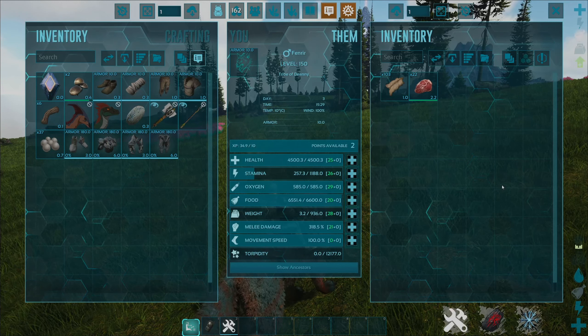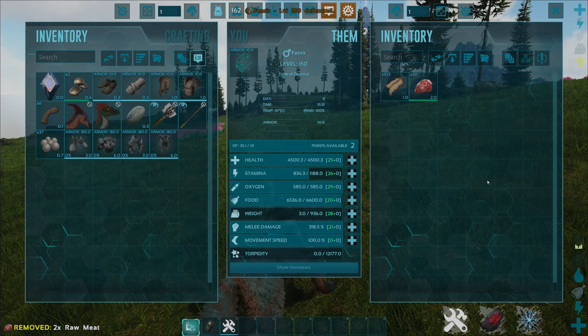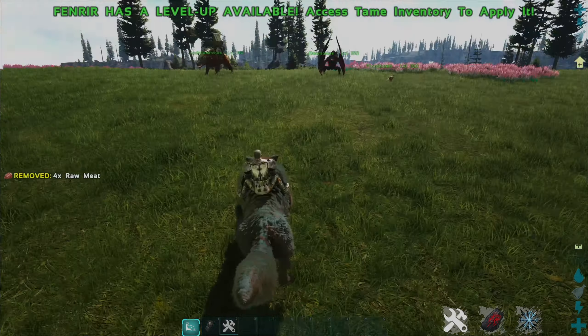Stats wise overall it's a pretty average tame with similar weight to the Andrewsarchus. Stamina is the same and it has a bit less health, but melee will be a lot stronger on this guy. That is the Fenrir Wolf — we will show a video on how to tame this.